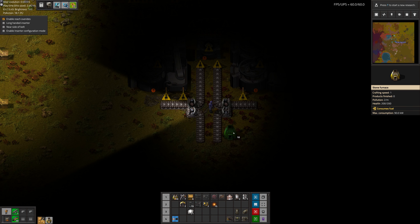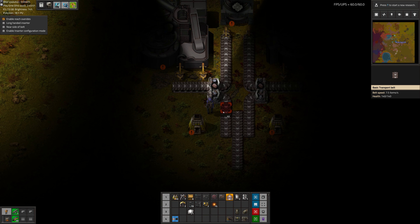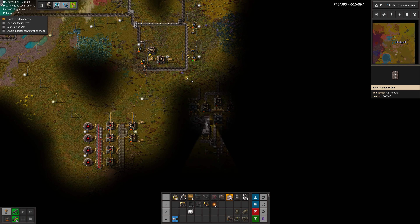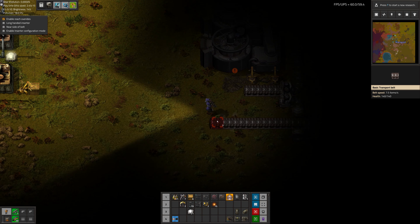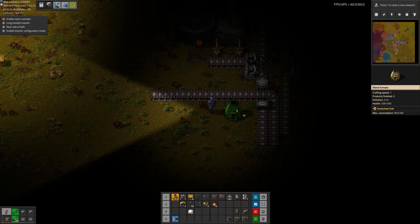Speaking of which, it's 12. So this output is going to be copper and iron. Time for these undergrounds. I don't know where the coal is going to come from — probably that side.